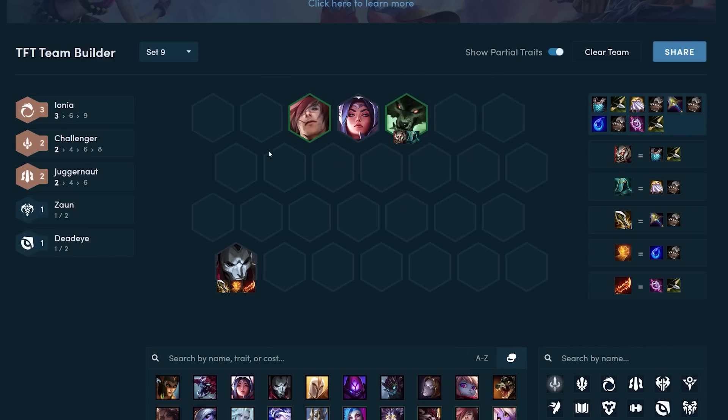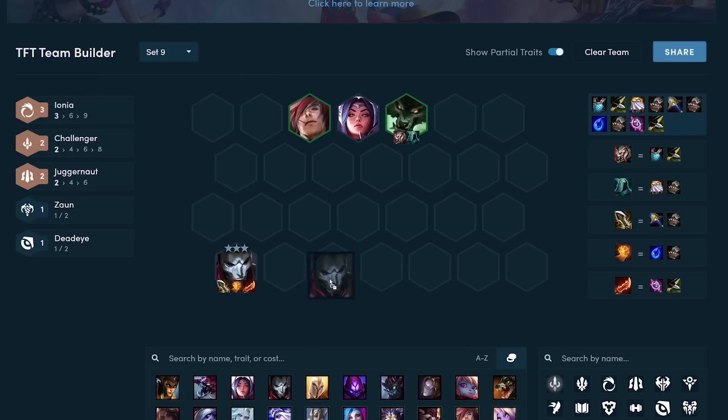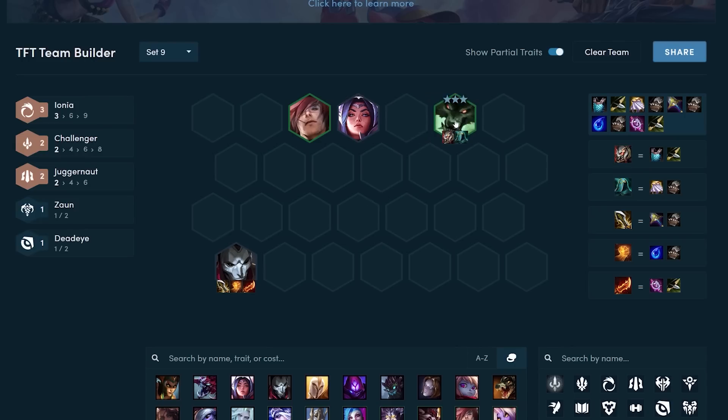Depending on your items, you have two approaches to this early game. You could either itemize Jhin if you get him to two-star — in that case go attack speed and AD items and play into the Deadeye variation, where the late game carry is Aphelios. You could also potentially play into Zeri as well. The other variation is if you itemize Warwick with bruiser items — Titan's, BT, QSS — which is a really easy transition into the late game Ionia Challenger build, since Yasuo uses these items really well. Warwick is basically the perfect item holder for Yasuo late game.